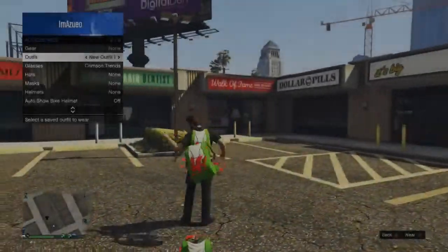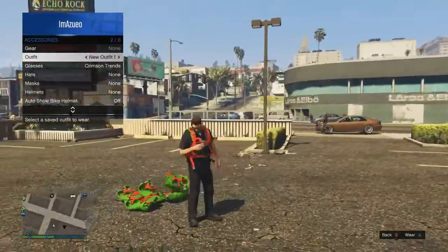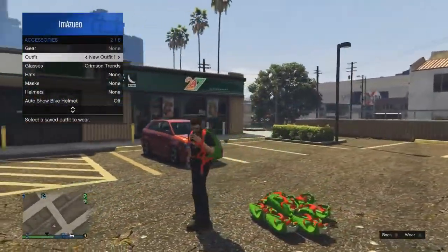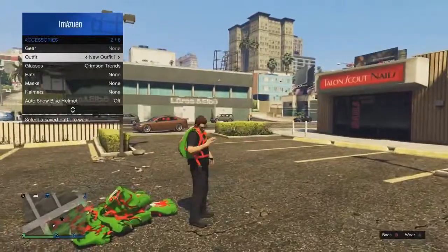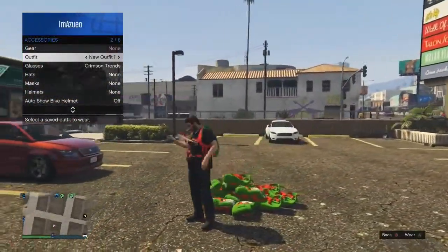Hey guys, my name is Chaotic, and in today's Grand Theft Auto V video, I'm going to be showing you an absolutely crazy glitch in Grand Theft Auto V Online, which allows you to drop an infinite number of parachutes on the ground, and you can also create huge piles of parachute bags with this glitch. The glitch itself is really weird and funny, but it's also very easy, and you can do this on all consoles.